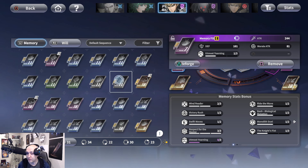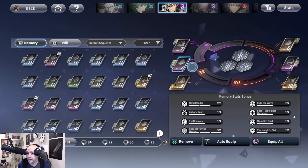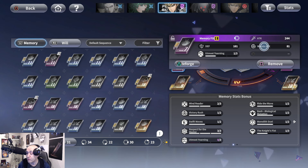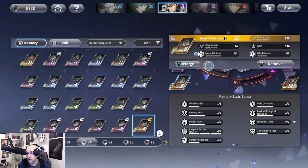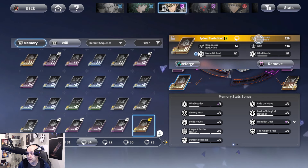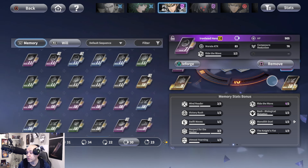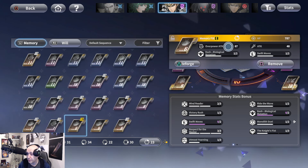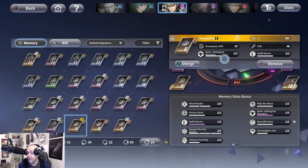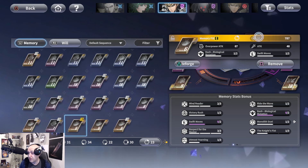In terms of stats, I currently have level seven items even though I'm level 11 — still farming. You want to boost Genos with Overpower attack or Over Boost Power if possible. Base stats like attack, defense, and composure damage never change. You do want composure reduction as well. The primary stats you're looking for are attack, Overpower attack, and composure reduction. Don't worry too much about defense and HP — his other bonuses cover that.